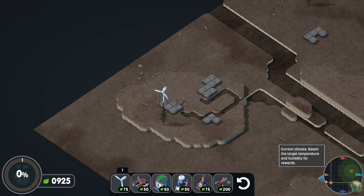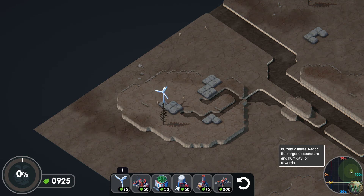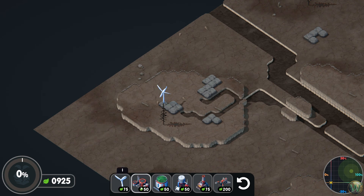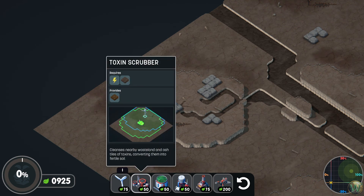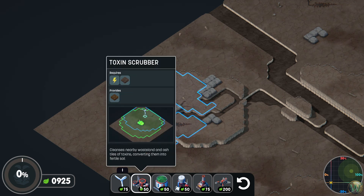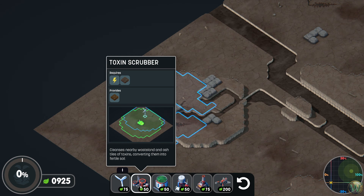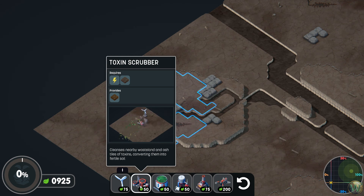Right now we're down here with horrible low temperatures and very low humidity. The next piece to place is a toxin scrubber. The toxin scrubber takes power and wasteland — nearby ash tiles of toxins — and converts them into fertile soil.